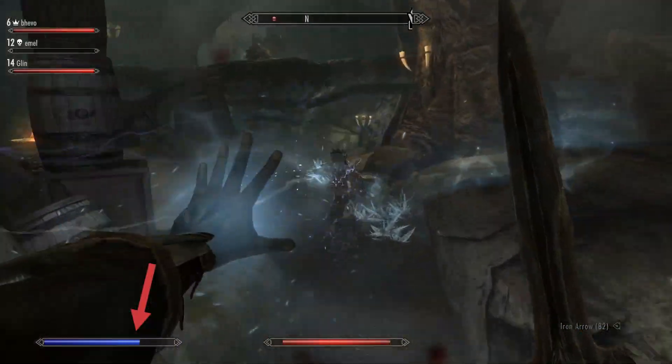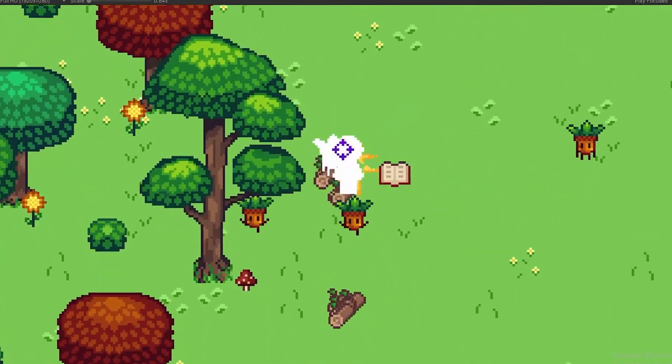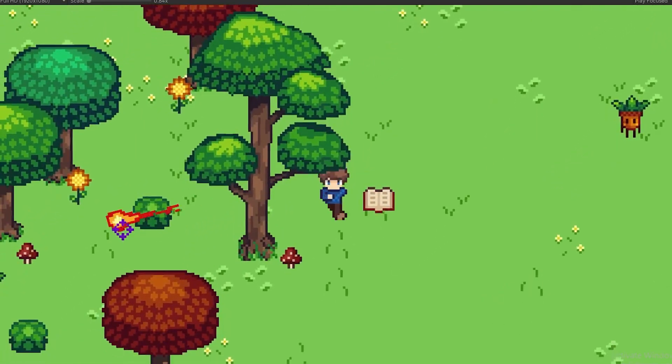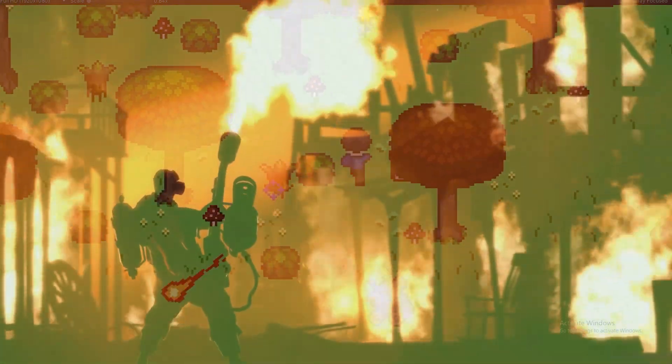But there's a problem. Enemies of the same element will naturally occupy similar areas. The starting forest, for example, will mainly be filled with nature enemies. But this means that if you manage to get a fire spell early, you could steamroll your way through the early game, leaving little room for experimentation.